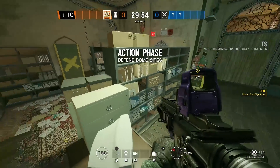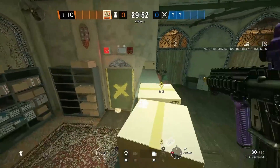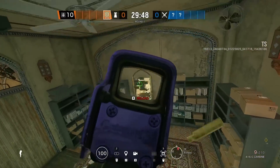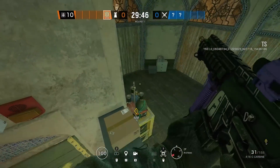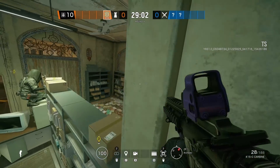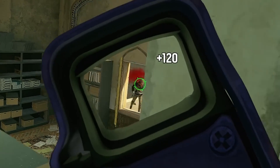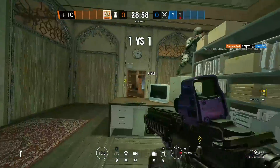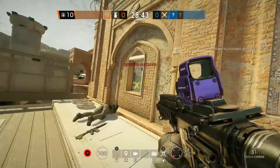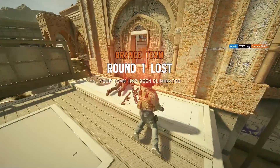Next up we're going to counter anyone that does the drop-down parkour to archives window or simply vaults up from the bus. There are a lot of cool angles you can hold by standing on the bomb, but my favorite goes out to the window right next to where people either land after dropping down or where they are when they vault up from the bus. Your body is really well hidden and attackers are going to be ADS-ing at head level, just giving you their face.